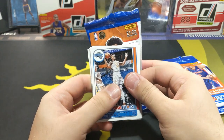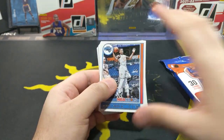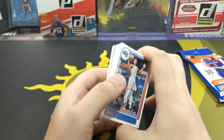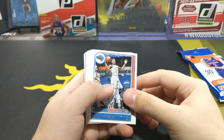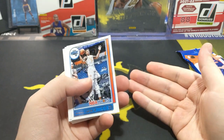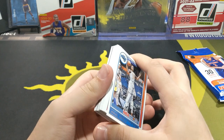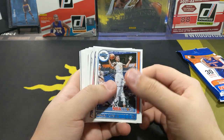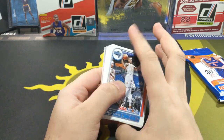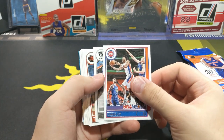What I like about these fat packs is you can actually pull multiple rookies, whereas the blaster box is only like one rookie per pack. So with eleven packs that's like eleven rookies. You get some additional ones too — if you get lucky you can get a relic rookie or an insert or a parallel. But yeah, these have multiple ones and you still get to pull some really cool stuff. Let's see what I get.